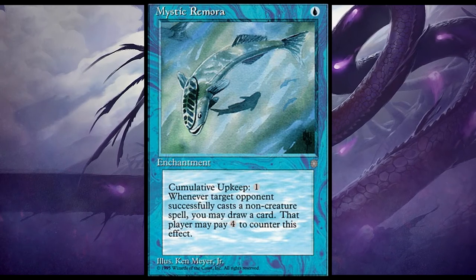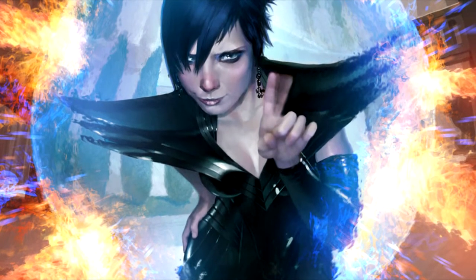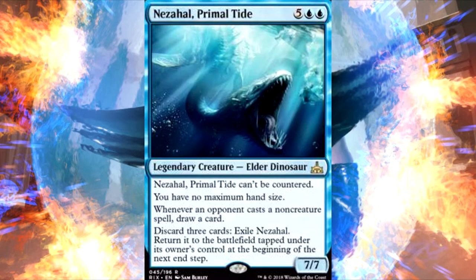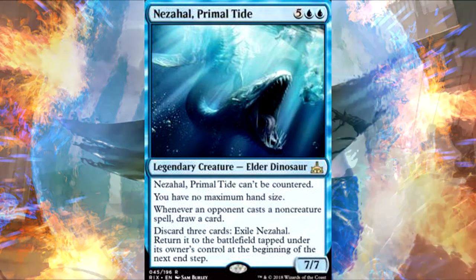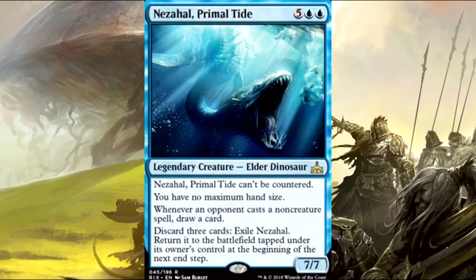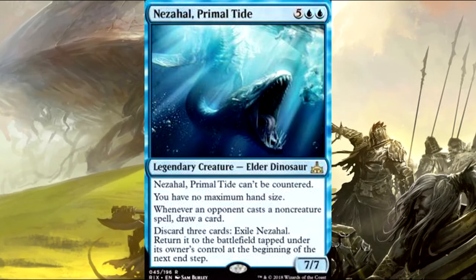It's a great card, one of my pet cards that doesn't get enough attention. Next up is one of my favorite cards from Rivals of Ixalan: Nezahal, Primal Tide. He can't be countered, has no maximum hand size — which I love especially in this deck where you're drawing a ton of cards — and draws you cards whenever an opponent casts a non-creature spell.